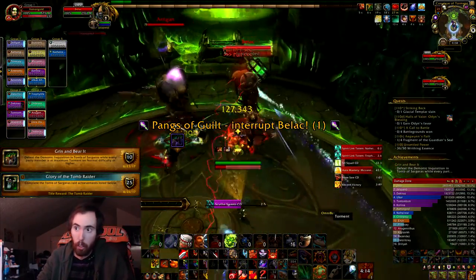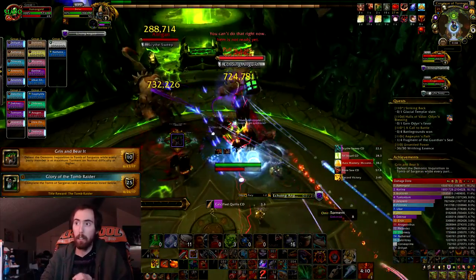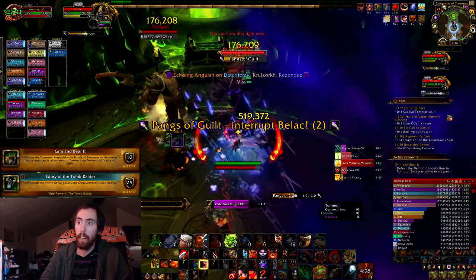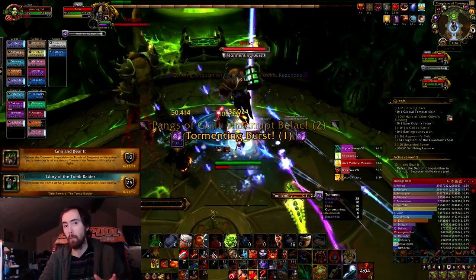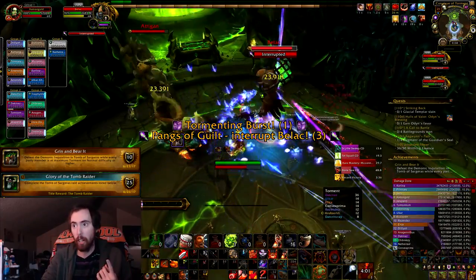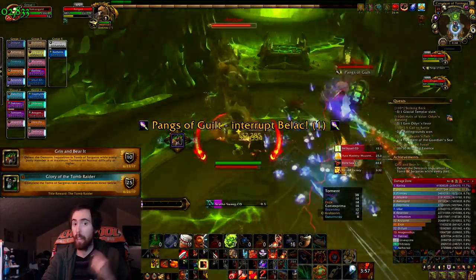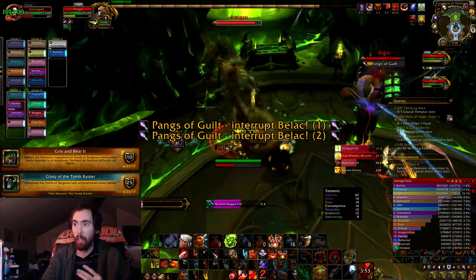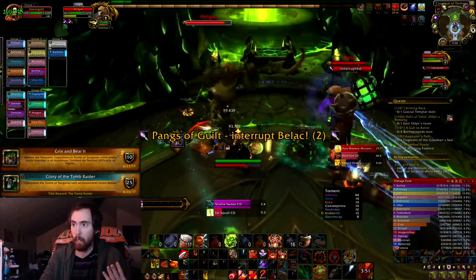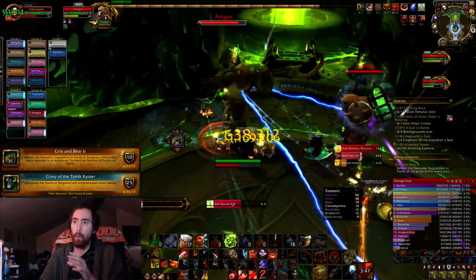The second achievement is from Demonic Inquisition, and it's called Grin and Bear It. The mechanic we're looking at here is Torment. Torment is a bar on screen, and once your Torment reaches 100%, you have a 90% less chance to hit, you take a lot of extra damage, your healing is reduced, and basically you're nerfed in pretty much every single regard — it's like you're going into this at level 100, basically.